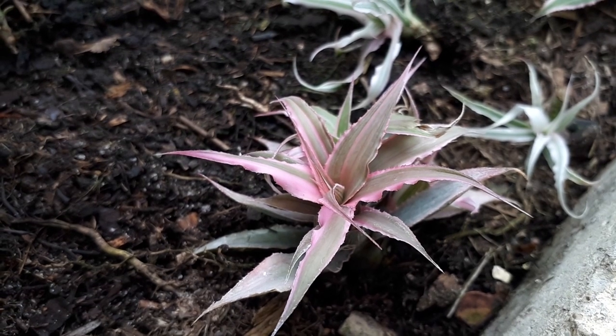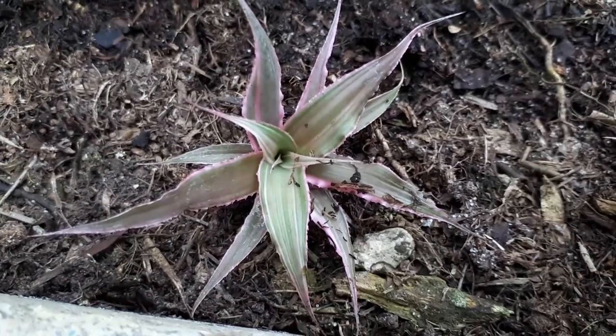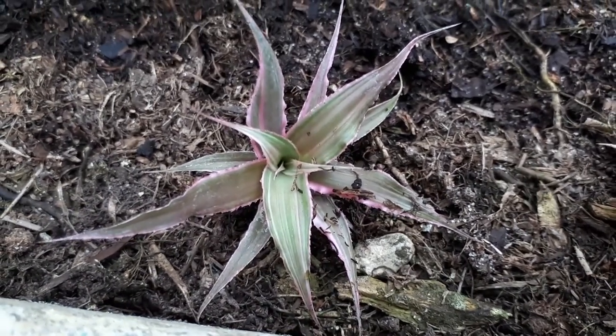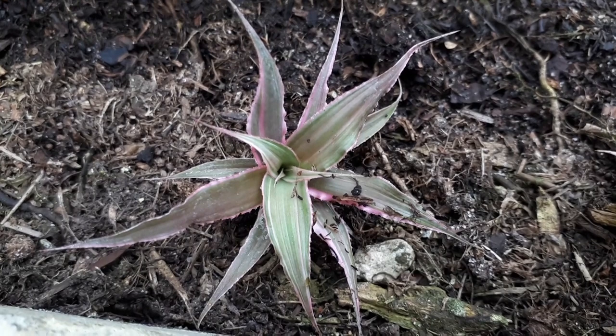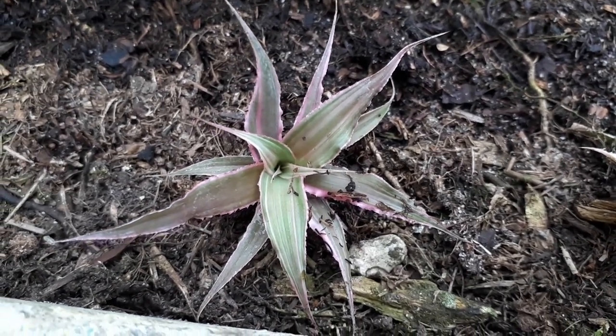It requires an average amount of water. You need to put the water in the middle of the rosette — just put some water in the center of the plant. It needs high humidity, moist soil, but also well-ventilated and well-drained soil. This is important because if not, the roots will die.